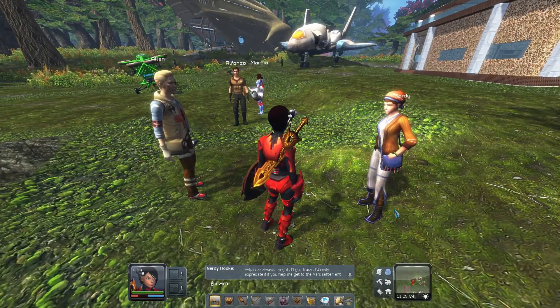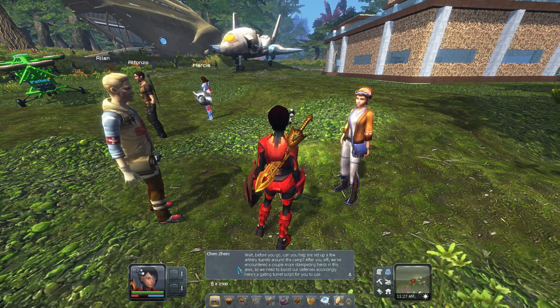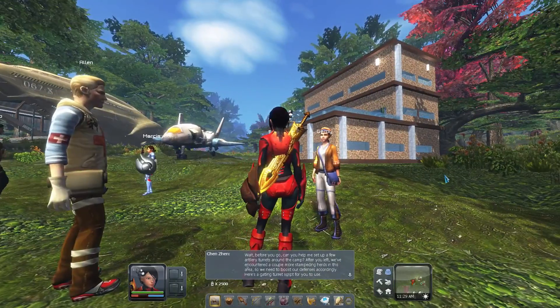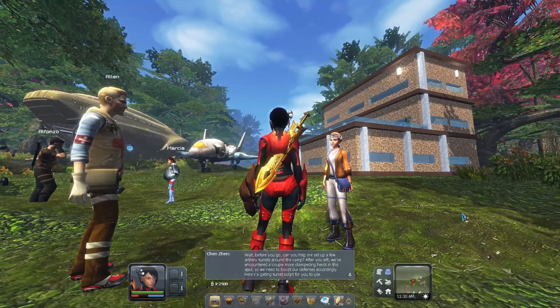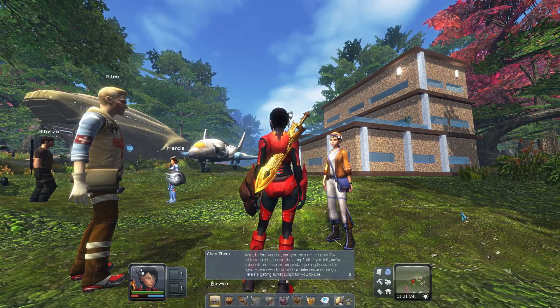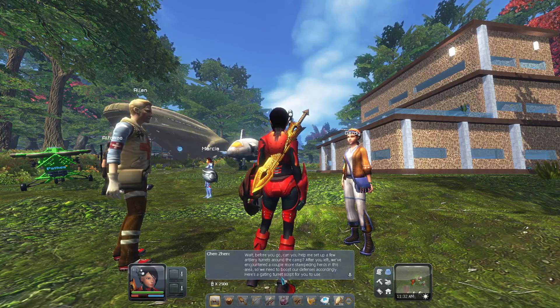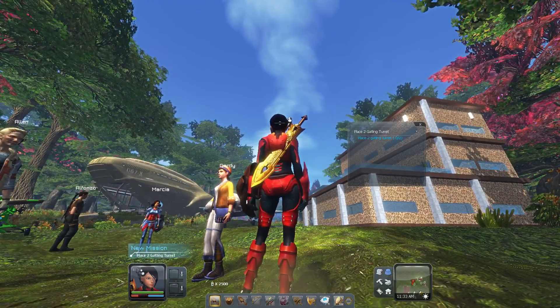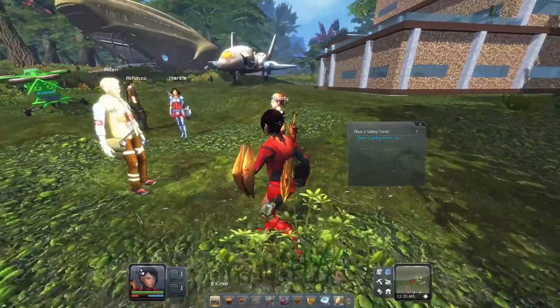'Helpful as always — alright, I'll go. Tracy, I'd really appreciate it if you helped me get to the Mars settlement.' Wait — Chin's not here! Chin is back at my base, he can't come. Wait, before I go — can you help me set up a few artillery turrets around the camp? After you left we encountered a couple more stampeding herds in this area so we need to boost our defense. Here's a Gatling turret script for you to use. Something's not right with this.